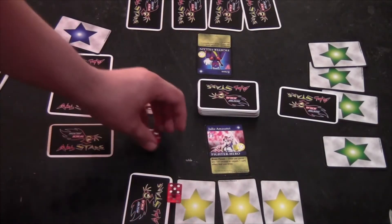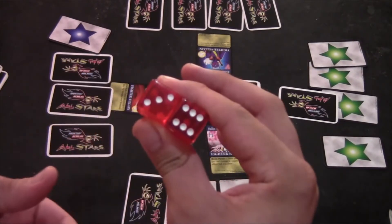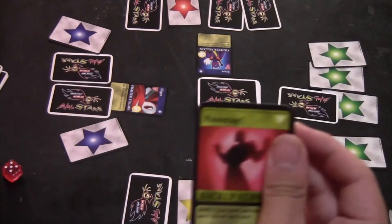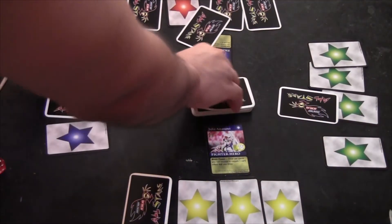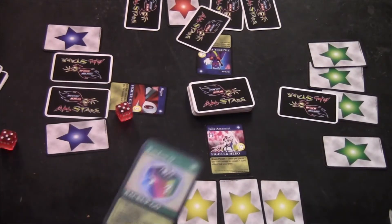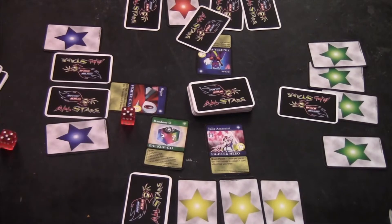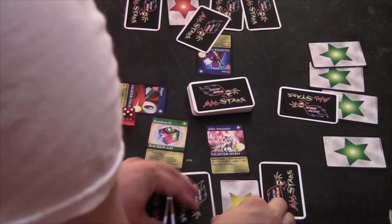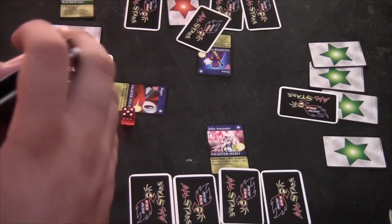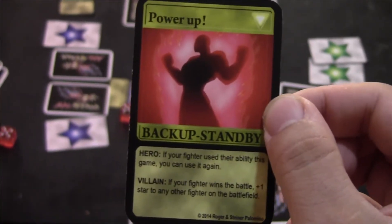Eraser rolls a nine and Slagno rolls a nine as well, so they're both going to take damage this turn and they both draw. Eraser drew a Power Up. And Slagno drew a random one, so he gets to roll a dice effect to see what happens — he rolls a five. He gets to minus three stars from anybody on the battlefield, and he chooses to heal Julie, turning three of her stars back. This card is removed from play and the deck is shuffled afterwards. Now Eraser has a Power Up.